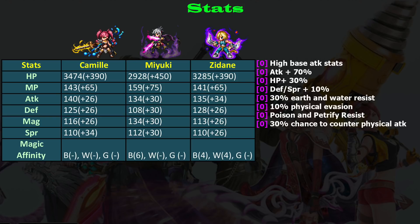However, you need to remember that awakened Zidan can get 110 attack and he also has pseudo dual wield. So right now, in terms of attack, Camille is the second best in the three-star class.